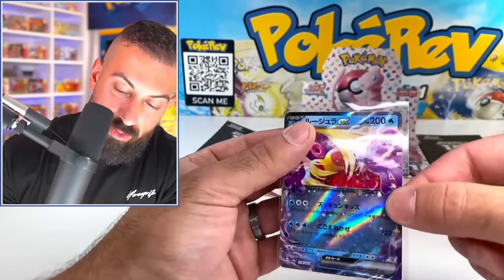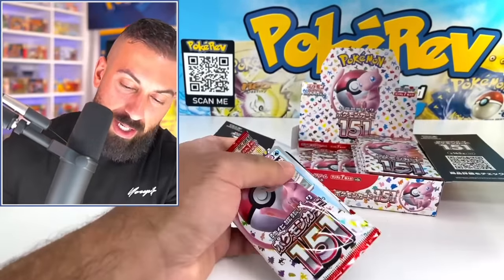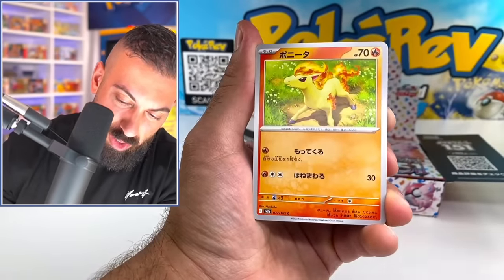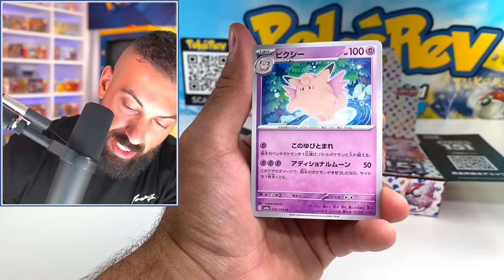I'm going to see how many EXs are in this. It's actually all the starters — Charizard, Blastoise, Venusaur — haven't seen any of those. There's probably still so many more EXs. We got to be able to get one of those in this box, right? Let's see what we could do. Ponyta, Weepinbell, Beedrill. Oh, there's the Chansey again.